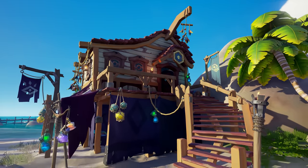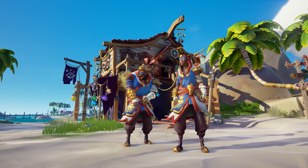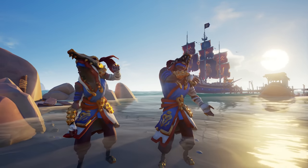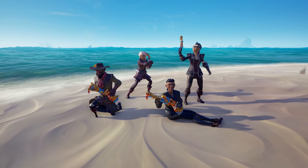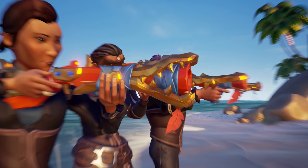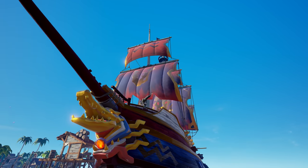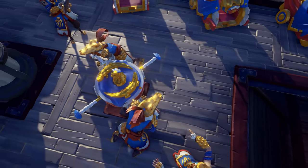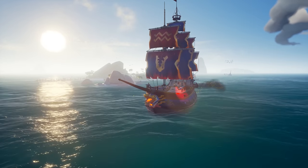And over in the Pirate Emporium, there's new cosmetics that pack a serious bite. With the crocodile-themed ensemble of the Golden Nile costume, no one can call you anything other than a snappy dresser. The new Victorious Weapon Poses are the perfect way to showcase the vibrant colours of the Golden Nile weapon sets. And get ready to set sail in full reptilian regalia with the Golden Nile ship set — raise anchor and prepare to glide across the water like the pirate predator you were born to be.